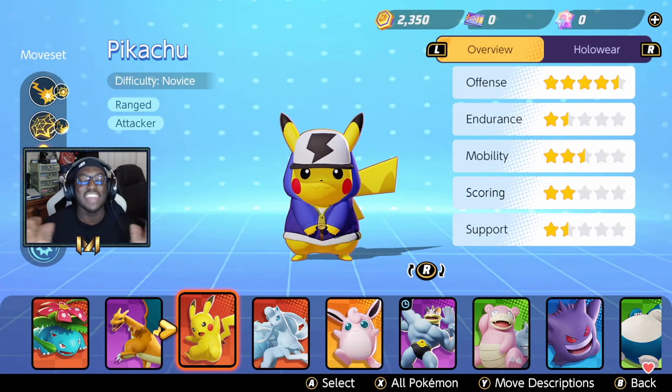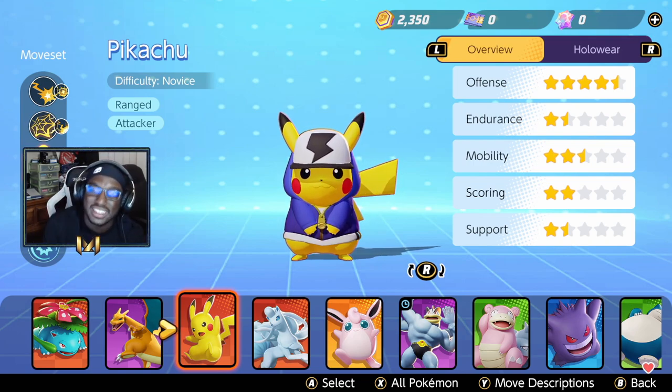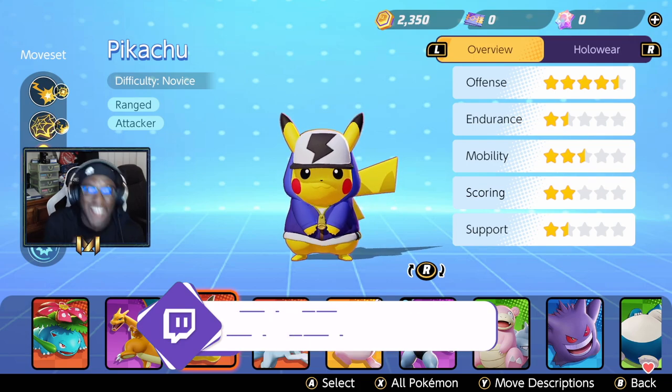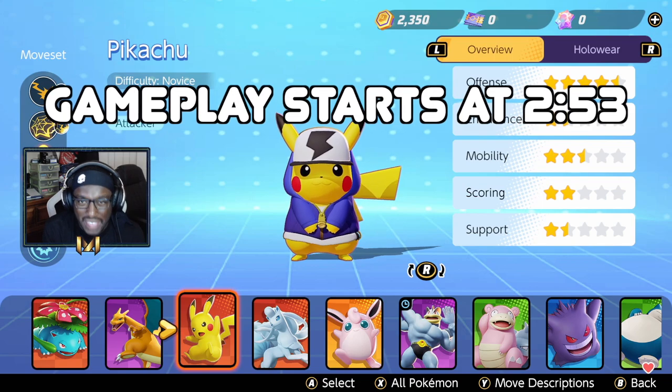Hey, it's your boy coming to you with another Pokemon Unite video. Today we're going to be talking about probably the community's favorite and some people would even say the most OP champ in the game — that is Pikachu. The reason why he is so strong is because a lot of his abilities are lock-on, he's got stuns built into his kit, and his ultimate — don't even get me started about that.